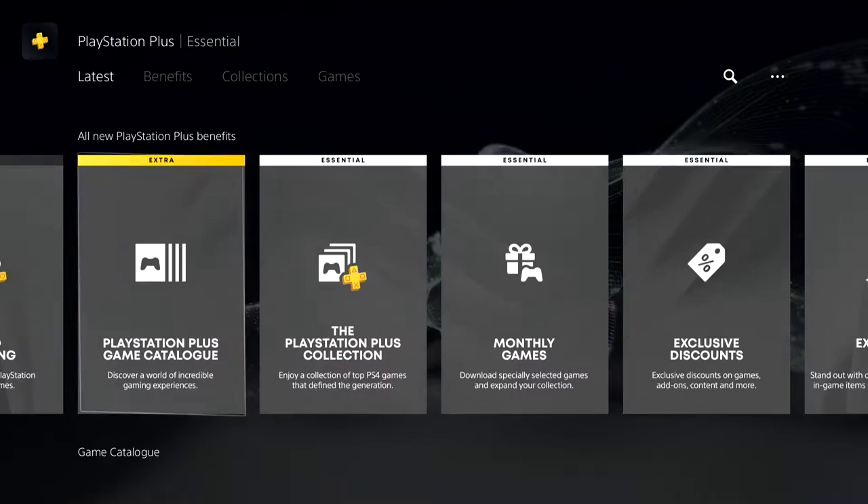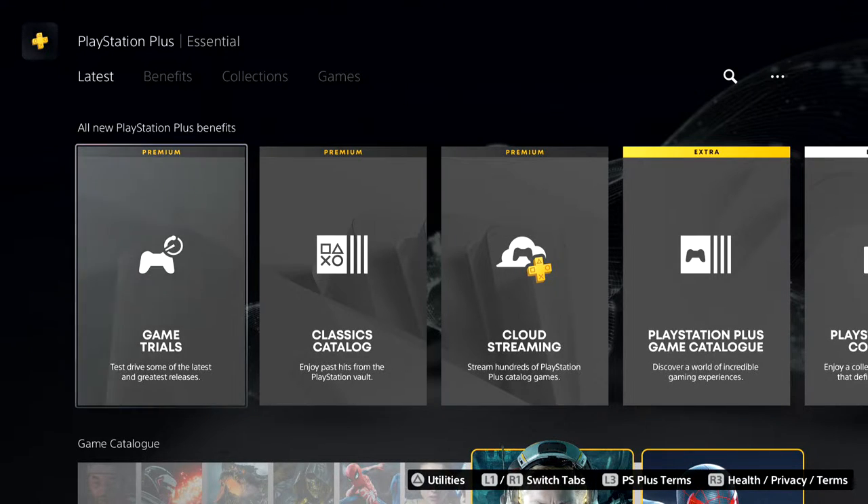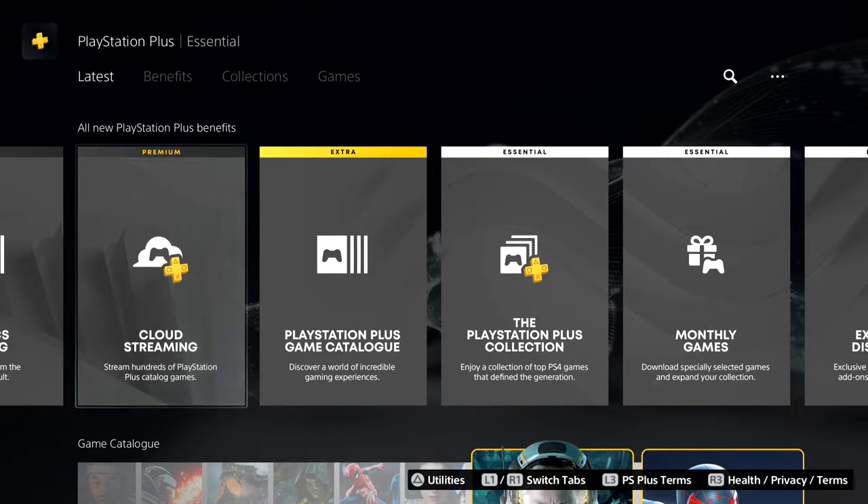With Premium you're getting game trials, the classic catalog, and cloud streaming. I'm not really a fan of cloud streaming — all the PS3 games are going to be cloud-streaming only. I don't think I'll use that because I don't really use streaming on Game Pass either. The only time I use Game Pass cloud streaming is to redeem reward points for playing a game, so sometimes I do that instead of downloading.